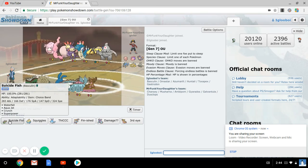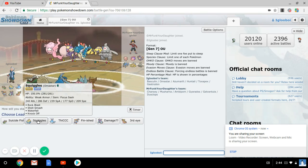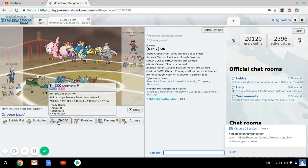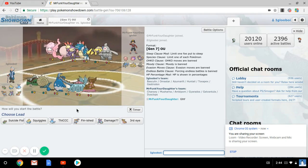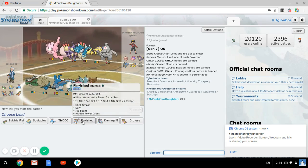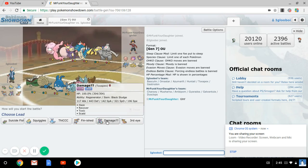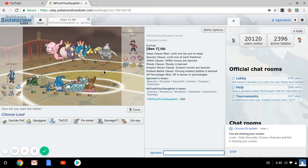This week I brought a Choice Band Basculin, Focus Sash Shell Smash Omastar — predicting this to be lead sticky webs so I can Shell Smash and blast it away. I have a Zoroark with Belly Drum Substitute, which has enough HP to take a Seismic Toss for the sub. My Finnish mon is Huntail, because this is Mega Gyarados — my defensive wall. And then I have Rest-Sleep Talk Gastrodon with Sticky Hold, because with Mold Breaker, Waterfall wouldn't be immune. So I thought Sticky Hold, just in case he brings a Knock Off user.